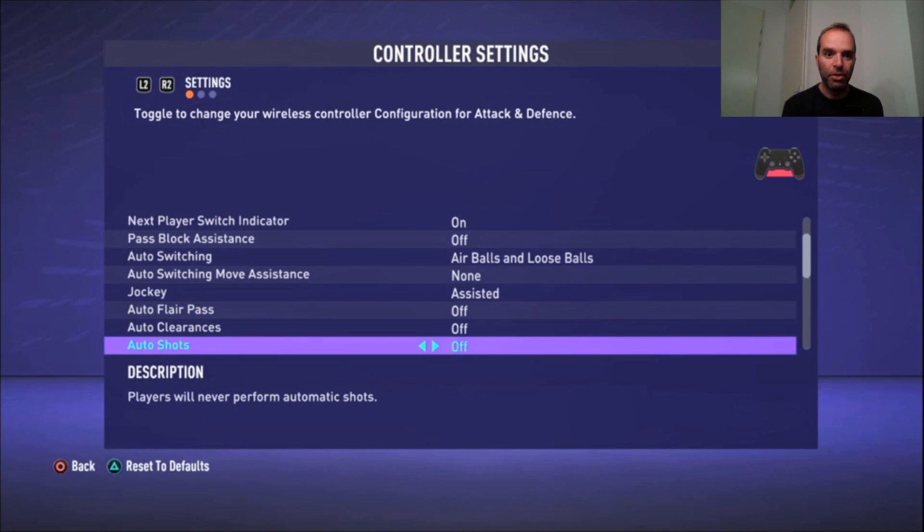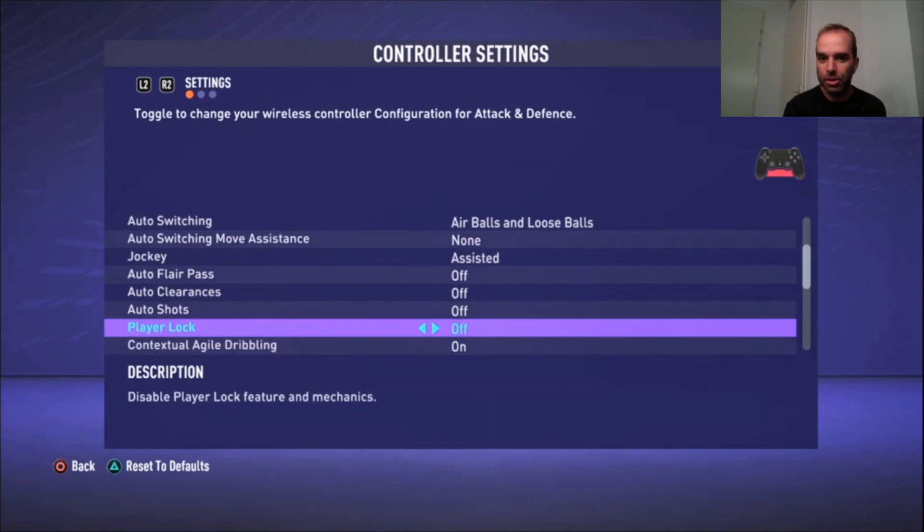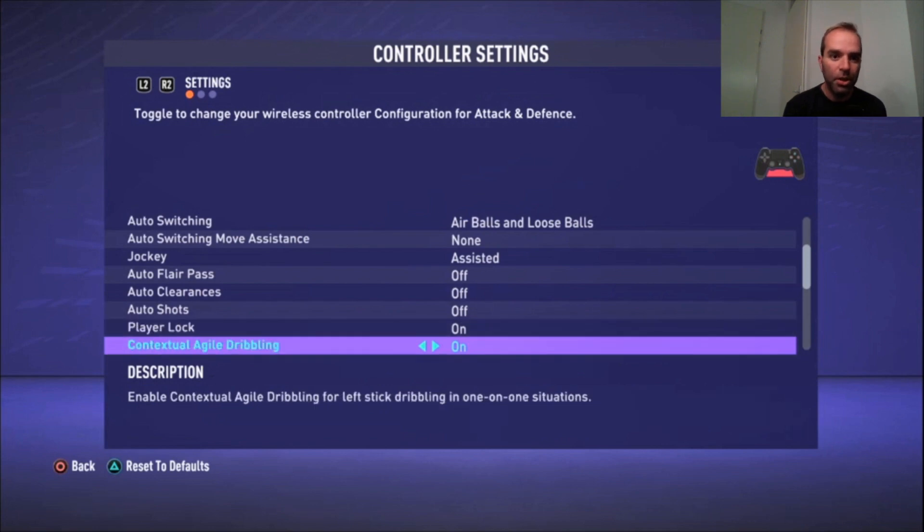Auto Shots is off for the same reason — when you cross the ball the AI can take over and try a shot when you don't want to, wasting a really good opportunity. I decide myself when to shoot. Player Lock is on, though I don't use that option much. And Agile Dribbling — the new dribbling mechanism — is on.